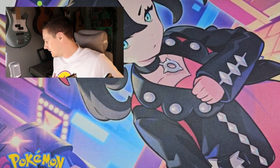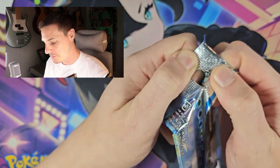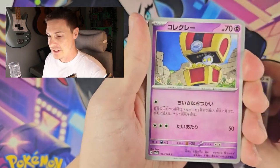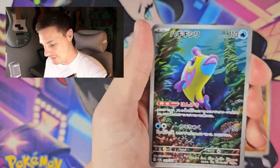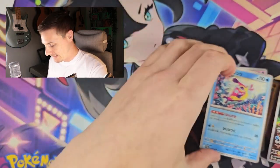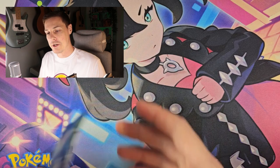Is everyone looking forward to Surging Sparks? I think Stella Miracle and Paradise Dragona make up Surging Sparks — I should have checked that before. Oh, here we go, another Art Rare! Not one I was particularly looking for, but underwater cards I think always come up well. A bit of coral there — that is a nice card. I don't know how many Art Rare cards you get in each box but I'm burning through them. I want to get a hold of that Skarmory.